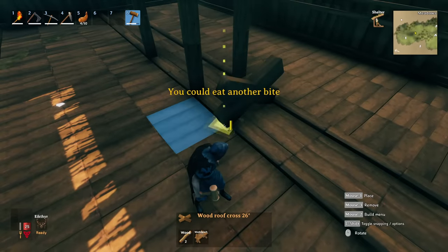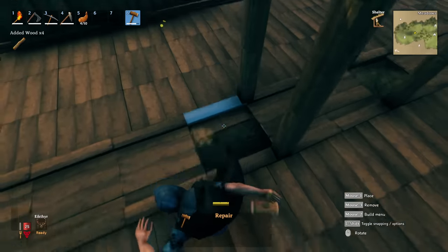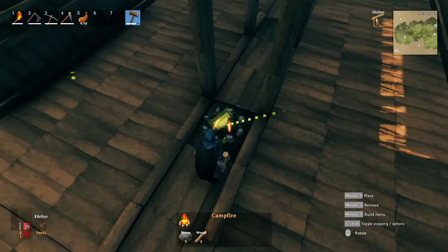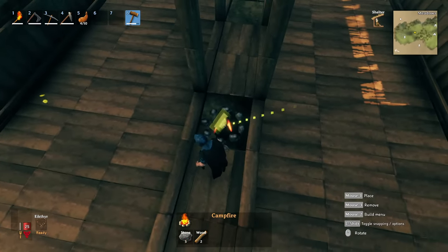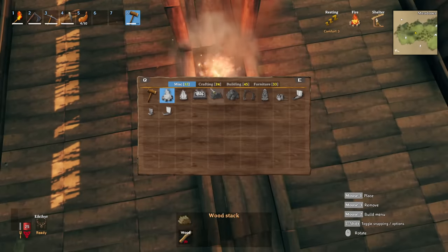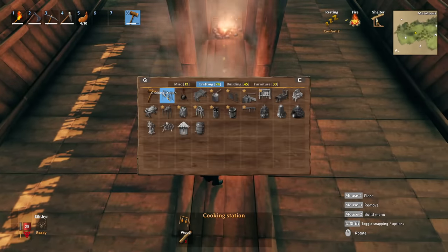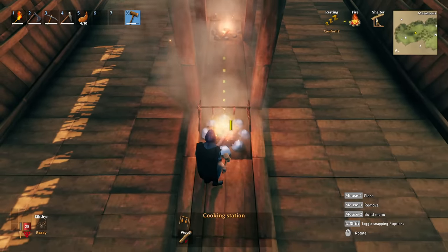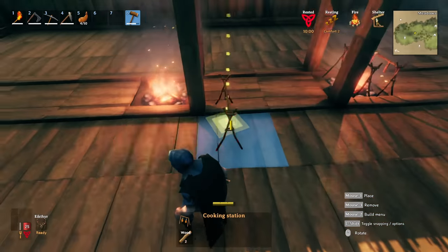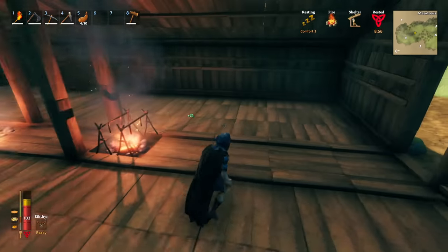The shell is complete. Now knock out two floor sections for fires. We have two fires to ensure we're always warm and always have the resting nine buff. Place a fire in each opening. If you don't have a cooking pot yet, you can just place a cooking station on top of the fires. Leave the fire if you're not going to use it as a cooking station.